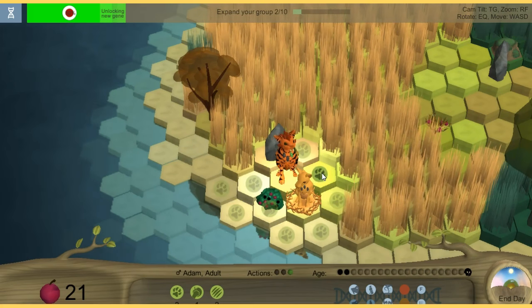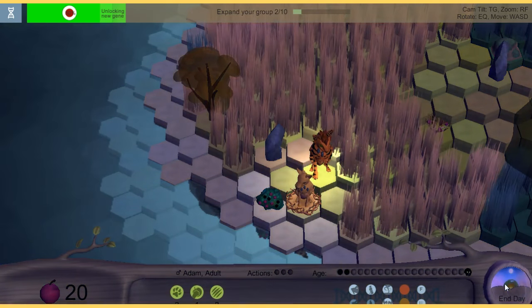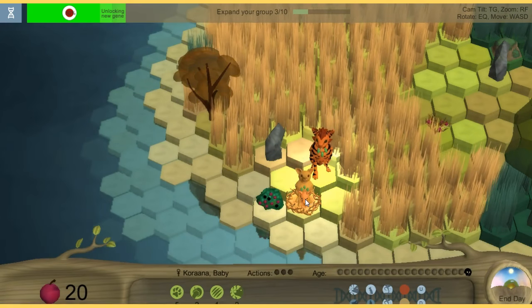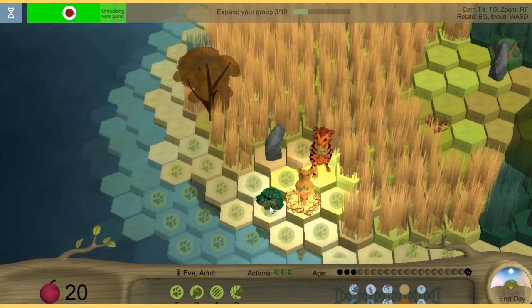That's a rock and we're going to move. I still have 20 berries. Let me show you what end day does — so I click end day. Now it's nighttime. Their eyes don't close, but it's still pretty cool. Now look — we have a little baby! Her name is Karana, and it's a baby and she's female. As you can see she has no actions. Now let's click the mom and we're going to gather more berries.